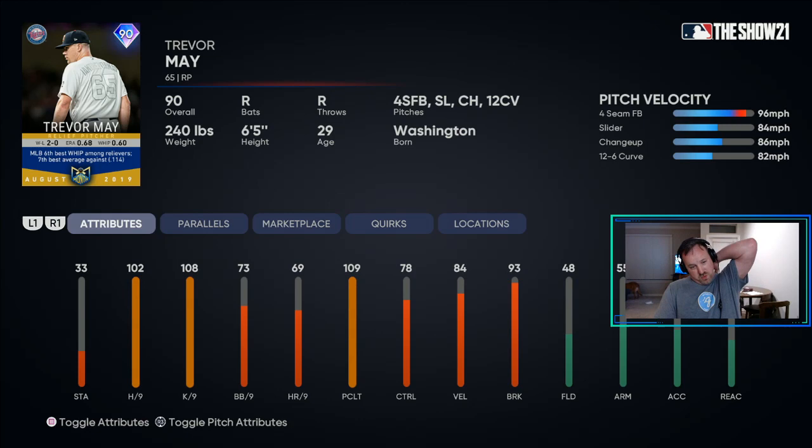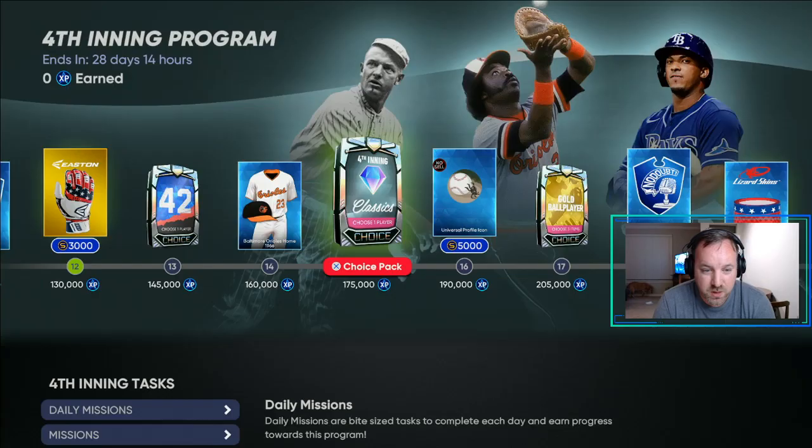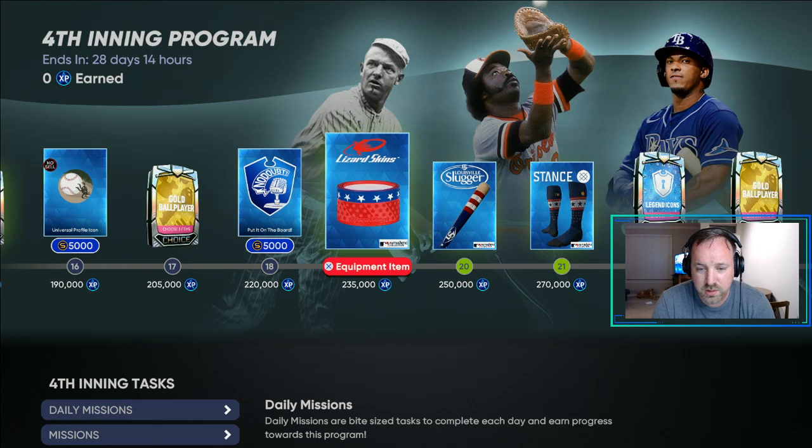I don't know which card I'd pick. I don't think any of them would make my team — these are the flashback cards. I guess I'll pick the one I need the most. Actually, I don't need any of these cards for Mariano Rivera. So keep going — you get a bat grip, an American flag bat, and some socks.